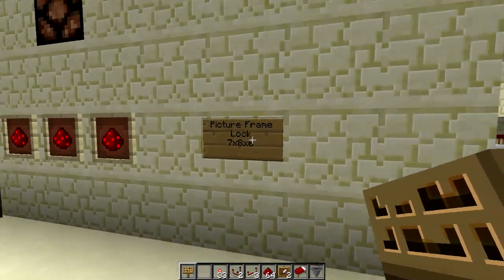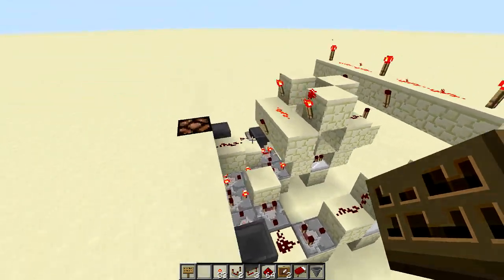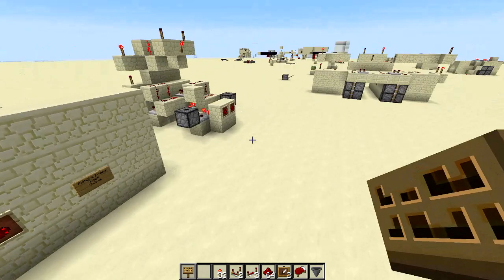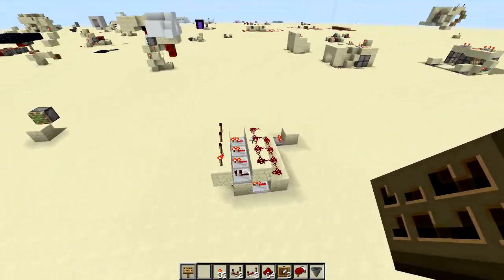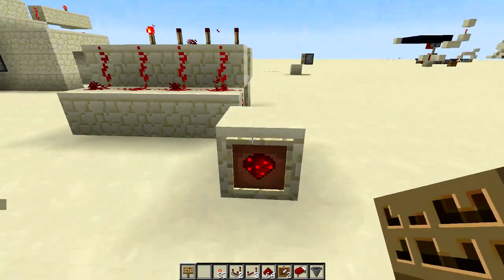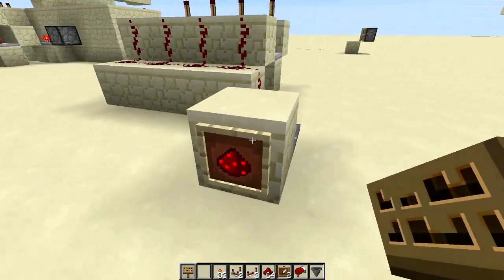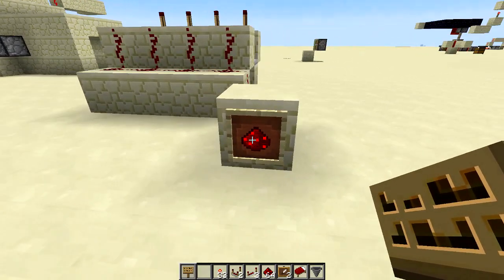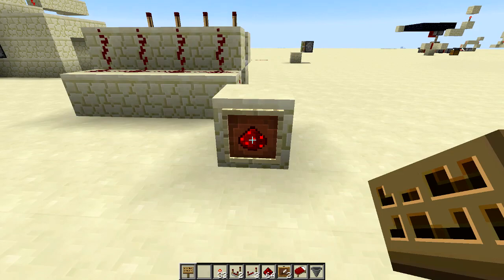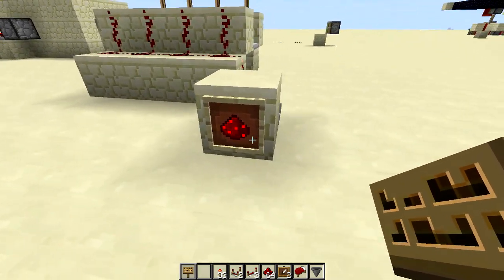We are here today with the picture frame lock. This is a 7x8x6 picture frame lock, so pretty much you're going to be using your picture frames to lock up stuff. This is going to be in the new Minecraft 1.8 update, demonstrated in the Minecraft snapshot 14w04b.